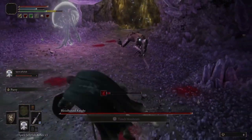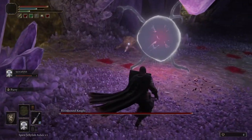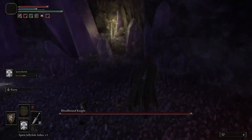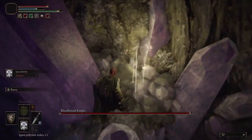As soon as you enter into the arena, go ahead and throw out a summon. It really doesn't matter which summon it is as long as it's going to be a good distraction for him. Once you summon, what you're going to want to do is head over to the side of the wall here on the left and jump on this first crystal that's sort of sticking out a little bit.